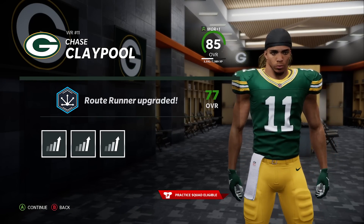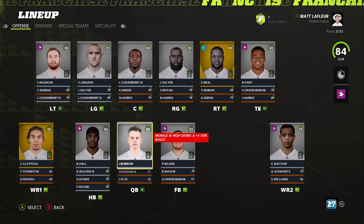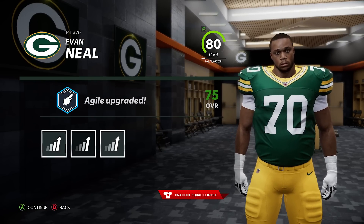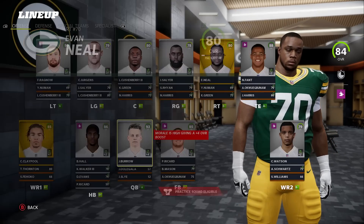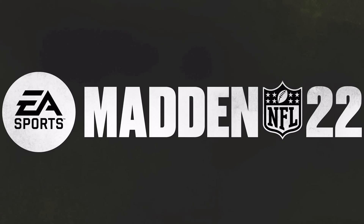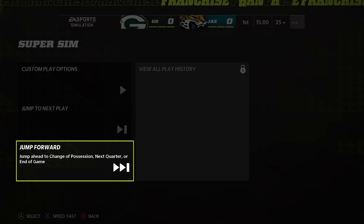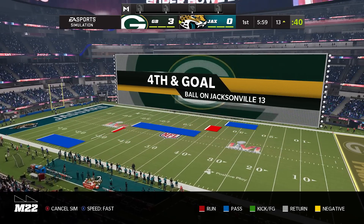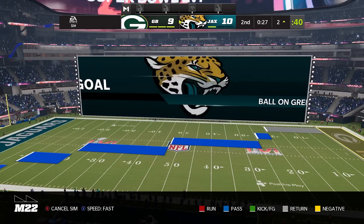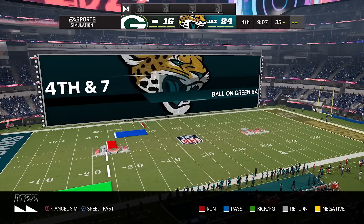We finally have wide receivers that aren't just deep route only. Going up against the Jacksonville Jaguars with Vita Vea, AJ Terrell, and Micah Parsons — that's a sick-looking defense. Micah Parsons and Vita Vea on the line is just scary. The real question is whether their offense can beat our defense. Their offense came back with a touchdown, we're down by one — down by eight now. That defense is looking very good and I think it might be too late for us.